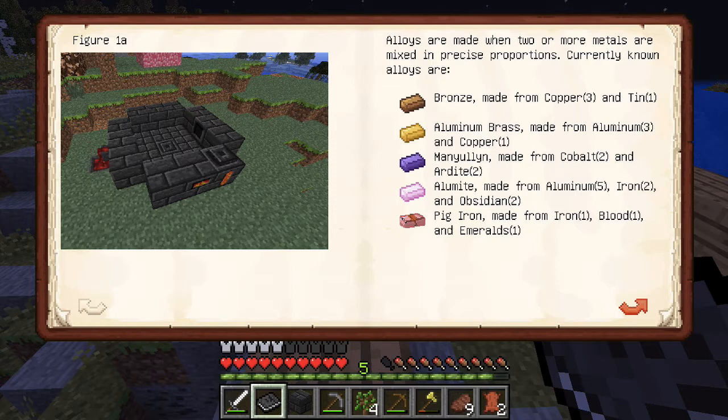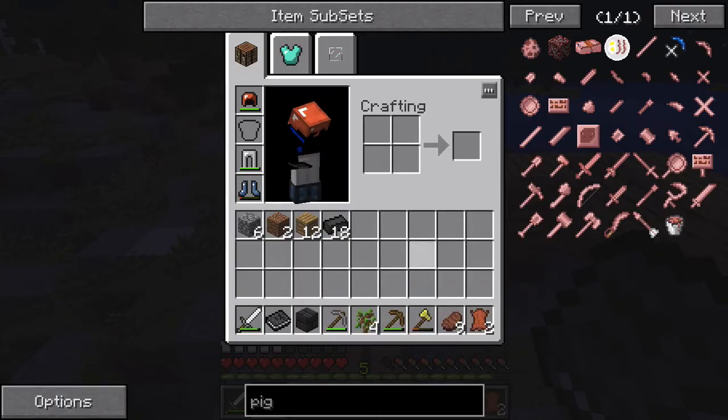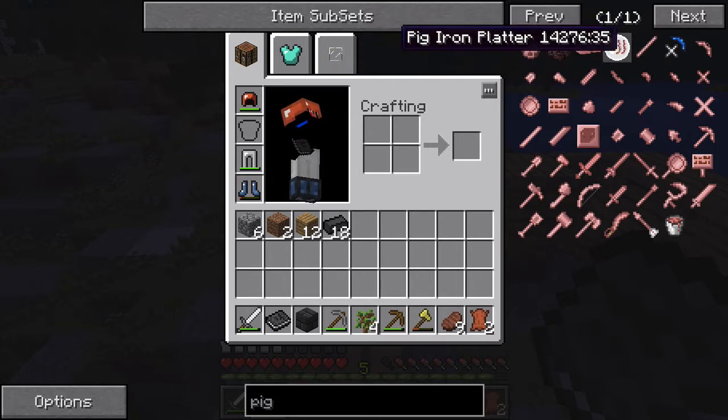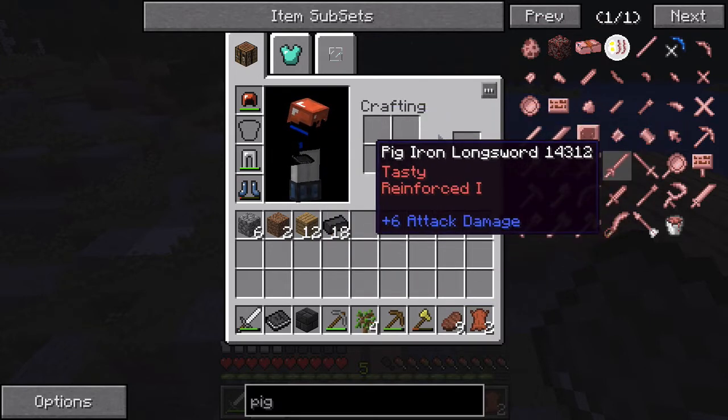Wait — what is this? Pig iron? Okay, well that's interesting. What can you make with pig iron? Oh, okay — pig iron platter. What is this, can you like make breakfast stuff? This is fantastic, we need to make some of this. It says 'tasty' — you can actually eat it!